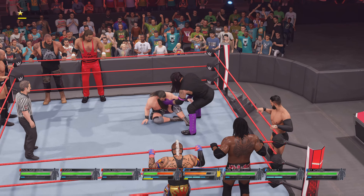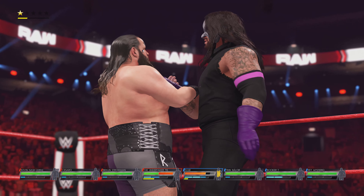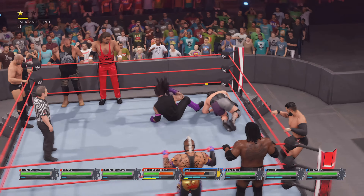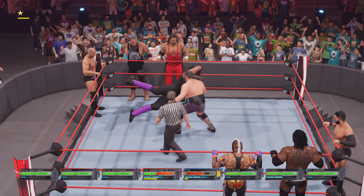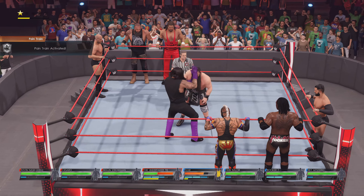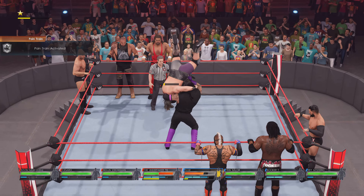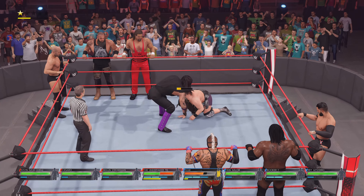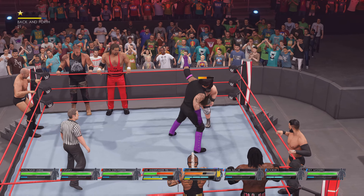Use your finisher, then go for the pin. One opposing player — like Finn Balor or R-Truth — will come in and interfere. Then one of your teammates will come to throw them out. After that, just target the same opponent and pin them again. The second opponent will come in, and you do the same thing again and again.